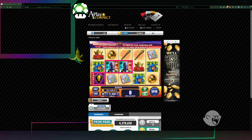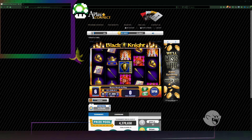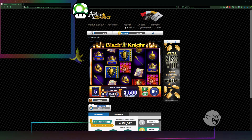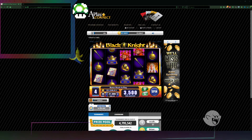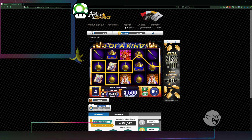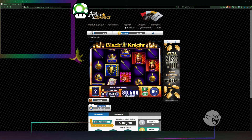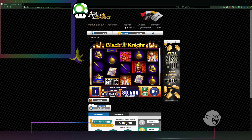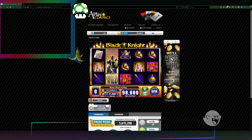Bonus — we got it. Let's see what we can do here. Auto spin, we need the knights. We can keep going. We got a bonus — doesn't do anything. Five of a kind. There, we got one. Nothing. Nothing.